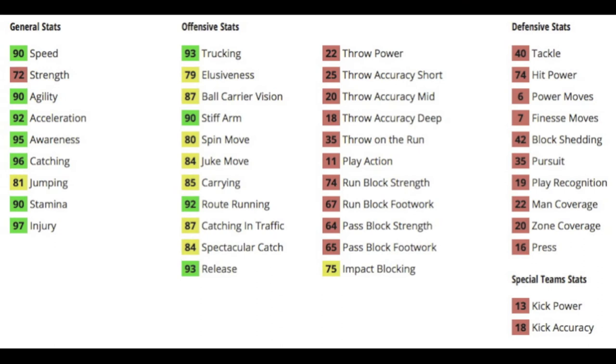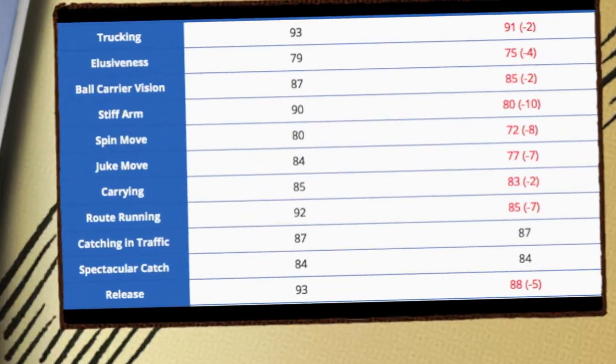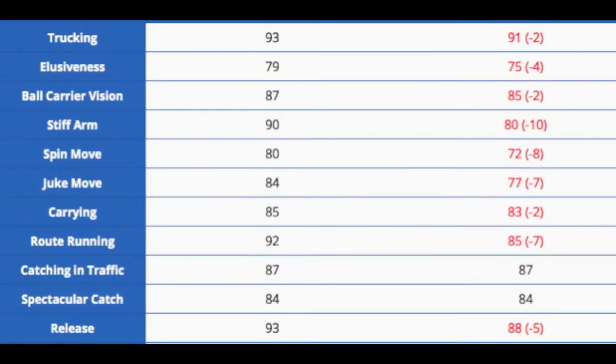For his general stats, they're all pretty balanced, minus the strength — they're all low to mid-90s, with jumping at 81. The 72 strength is a little low, but it's fine. Makes up for it with 93 trucking, very good. 90 stiff arm, 92 route running, 93 release, really good for a tight end. Subpar blocking stats, but you're probably using John Mackie as a receiver, opposed to a run and pass blocking tight end.